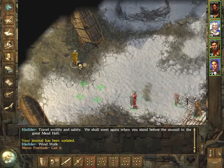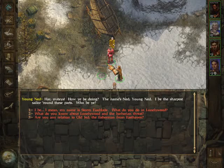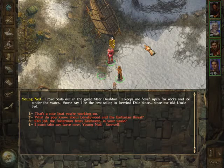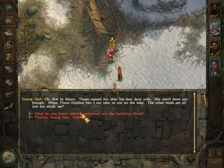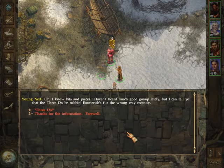We meet Young Ned, a sailor who rows boats out on Lake Duldaer. He keeps his eye open for rocks and ice under the water and says he's the best sailor on Icewind Dale since his uncle Jed. When asked about Lonelywood and the barbarian threat, he mentions that the three Ds - Dingbat, Dumbbutt and whatever the other one's called - have rubbed Emmerich's fur the wrong way. He says they're thugs, the worst kind of scum, and it's only a matter of time.